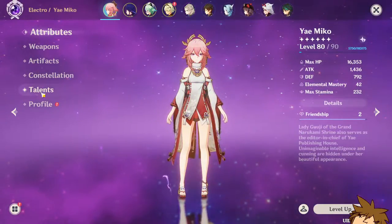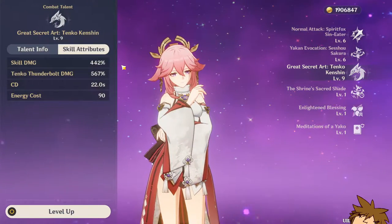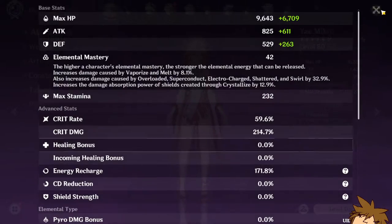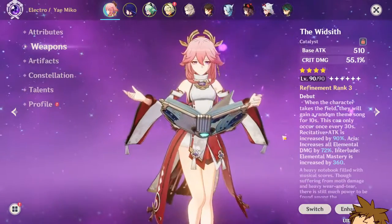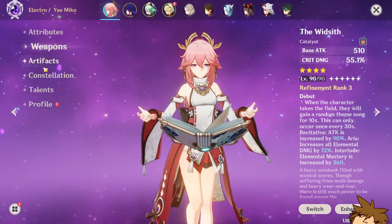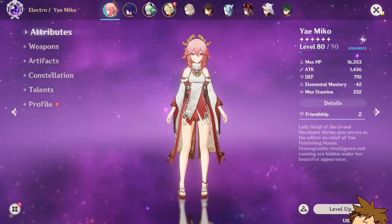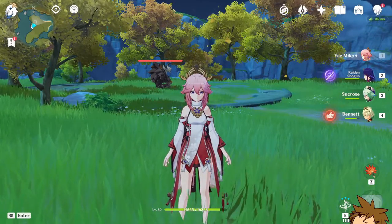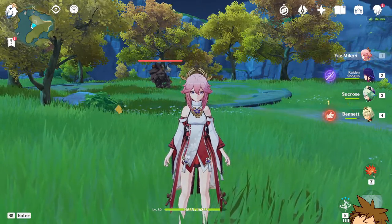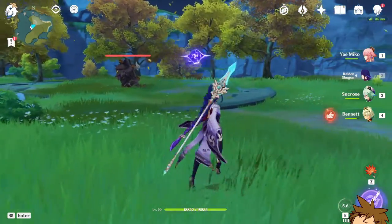I have finally leveled up my Yoimiya's talent to level 9 and I want to see how much damage I could potentially do. We have a build suited for her with the Wood Sith here, trying to get the elemental damage increase. We have the Emblem of Severed Fate, zero constellations. My team is Yoimiya, Raiden Shogun, Sucrose, and Bennett. I'm trying to have Raiden Shogun use her E skill to get an increase in burst damage.